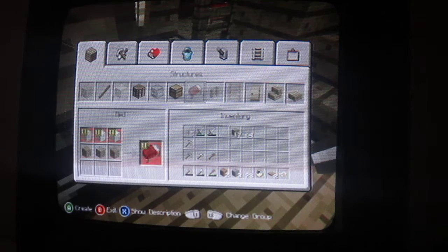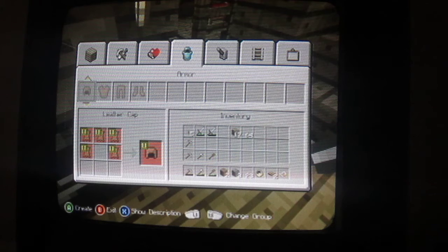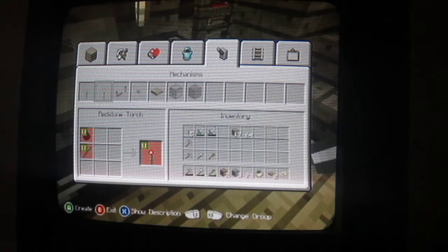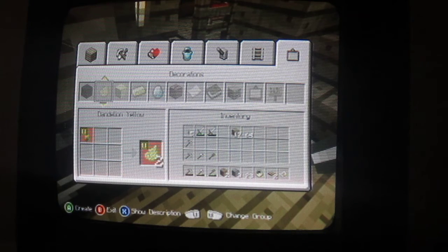Let's see if I can actually make anything new. Does there seem to be anything new? I don't know why I was looking at tools. They still haven't updated the description for how much armor gives. I don't know if anything has actually changed.